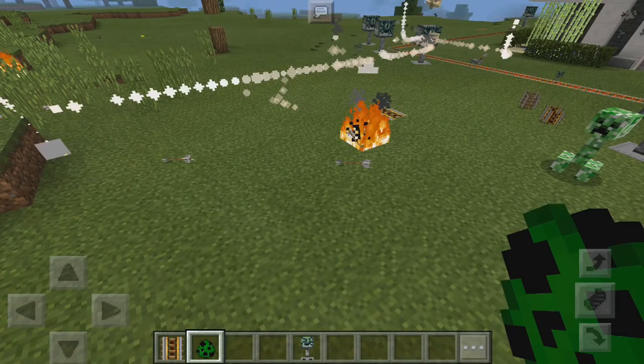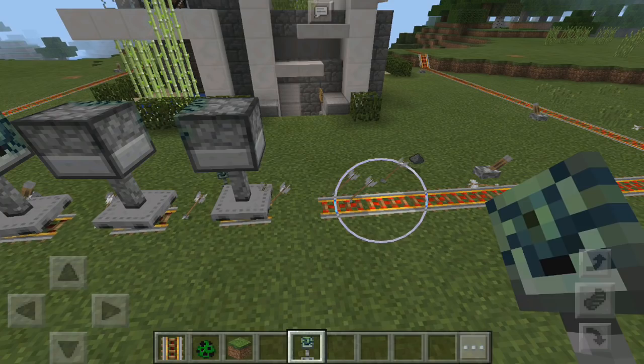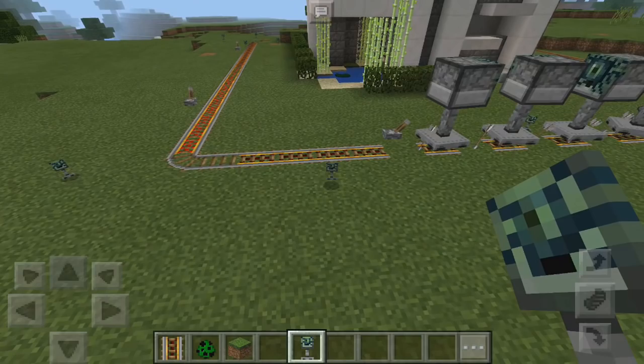It's lagging a little bit on my device, but it's going to protect your base very well. This time I'm going to do something a little different — I'm going to make them not move around on these rails. I'm going to block it off so they don't go somewhere, and we'll set it right here. Of course you can do it all around, but for this example we're just going to do the front of the house and this side as well.